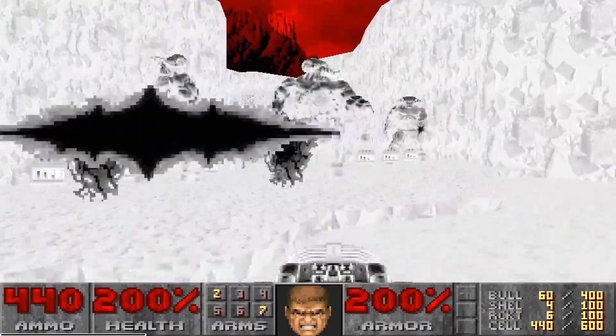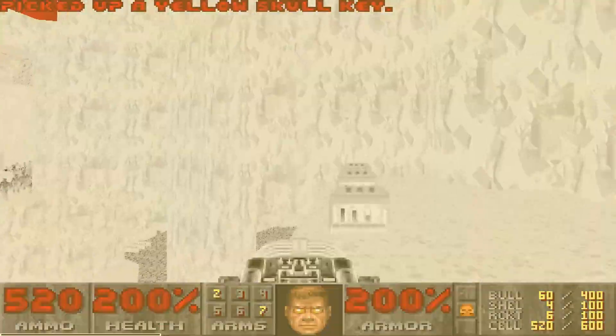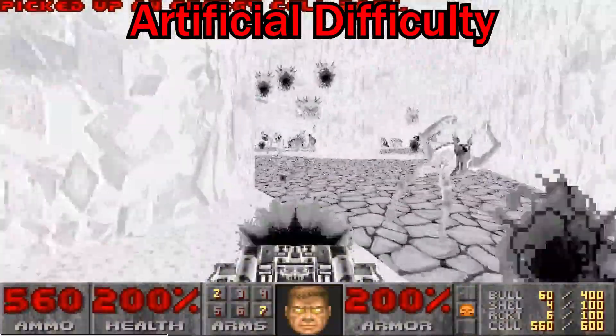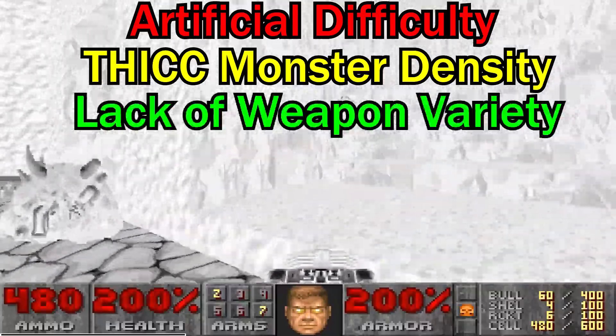There are three categories where slaughter maps could possibly go wrong, and we'll go into detail on each one. First: artificial difficulty. Second: overly thick enemy density. And last: lack of weapon variety.